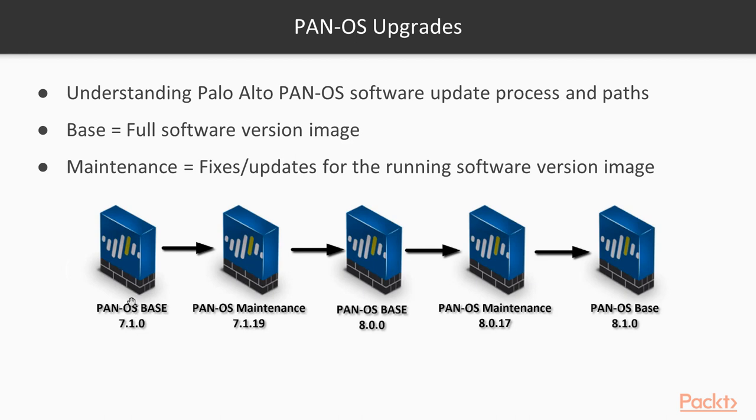Never go from 7.1.0 directly to a major release without going to the base first. The PA will throw an error — for example, you can't patch 8.0.17 if you haven't installed the 8.0 base first. So the correct path is 7.1.0 → 8.0 → 8.1. I'm going to demonstrate upgrading a firewall from 7.1.0 all the way to 8.1.0, and remember: maintenance releases provide additional fixes on the current base you're running.